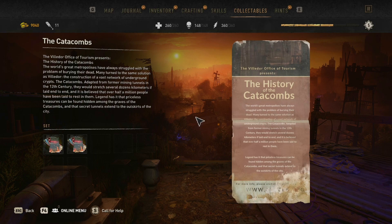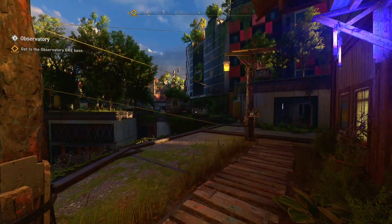The collectible reads: 'The Velador Office of Tourism presents the history of the catacombs. The world's great metropolises have always struggled with burying their dead. Adapted from former mining tunnels in the 12th century, the catacombs stretch dozens of kilometers, and over half a million people have been laid to rest in them. Legend has it that priceless treasures and secret tunnels to the outskirts of the city can be found there.' I do not ever want to go down there in the middle of a zombie apocalypse — horrible idea.